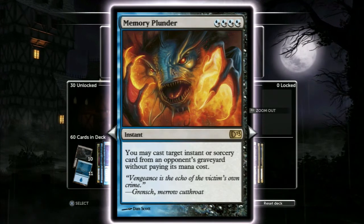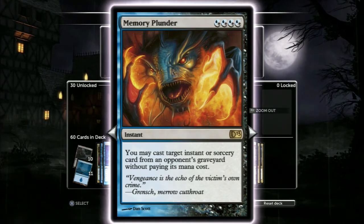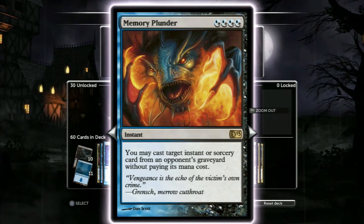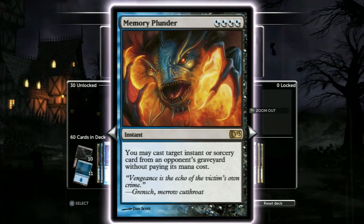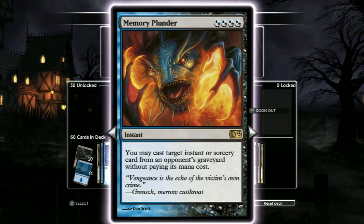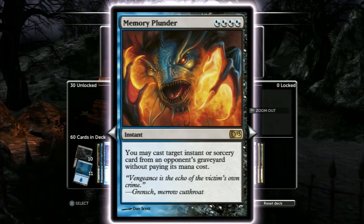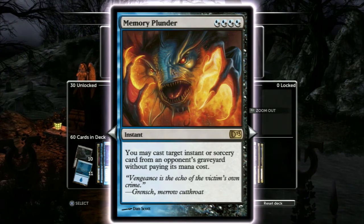Memory Plunder — they never see this coming. No one sees this coming. Four mana and you're just like, 'Hey, you know that card you like? Boom, face.' It's hilarious, and a lot of times I use it as a removal spell. You can grab an instant or sorcery from their graveyard without paying its mana cost. It's a four-drop that does all sorts of crazy things. Just keep in mind that if it requires black mana, it won't be as powerful as when they used it. But awesome — in there all day.